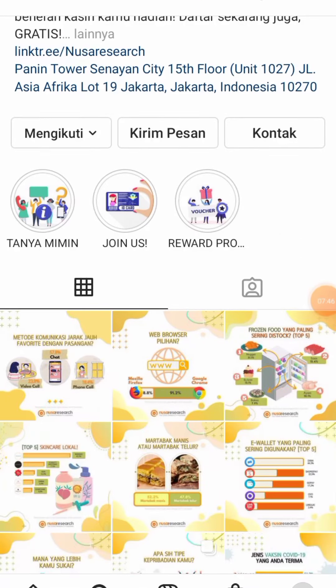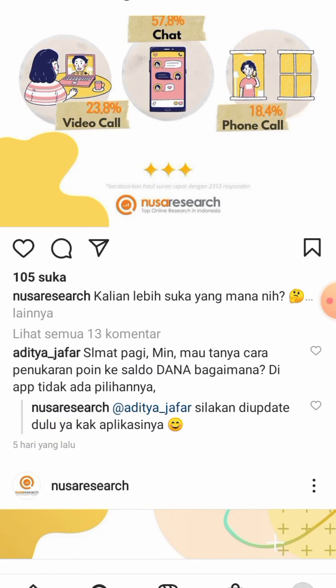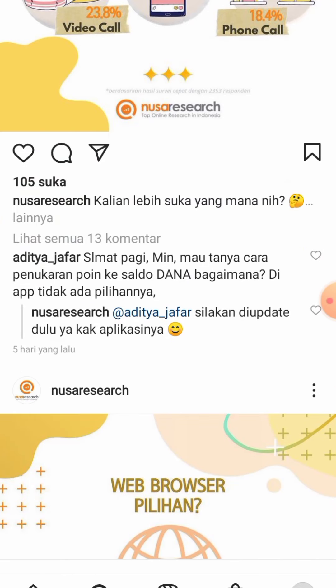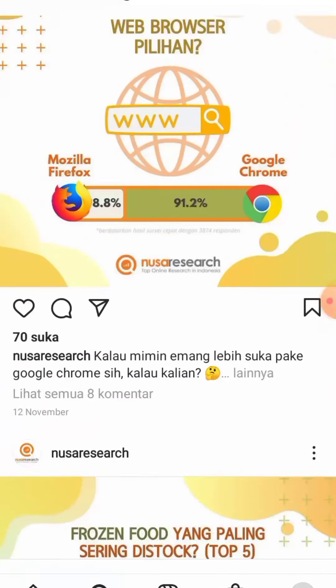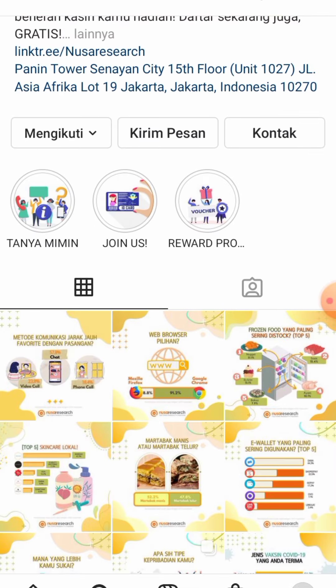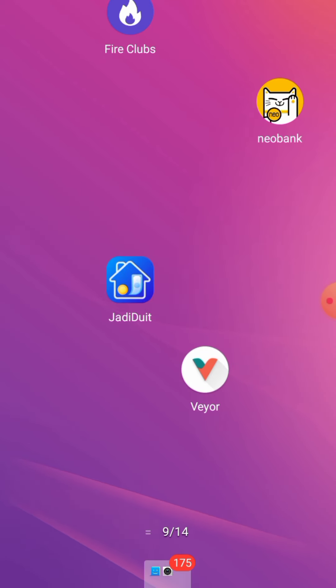Kita sudah menemukan IG-nya, kita bisa follow. Pengikutnya sudah 22.000. Ini adalah beberapa postingan mereka. Disini kita sudah bisa withdraw ke Dana. Nanti saya akan lihatkan bukti penarikan admin yang telah didapatkan dari aplikasi ini. Kalian harus verifikasi KTP untuk mendaftar.